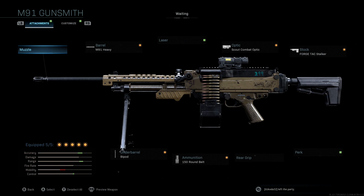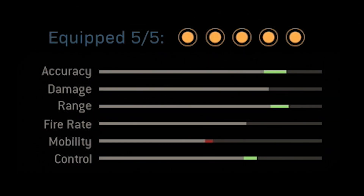If you take a look at the stats for the class setup I'm going to share with you, you'll see that we actually lose a lot less mobility, we still get that accuracy and range boost, and we actually get more of a control boost, so overall it's a better class setup and I really think you guys are going to like this.